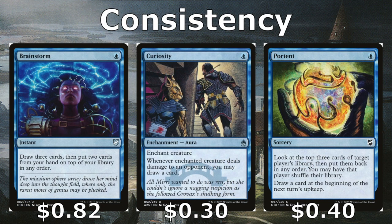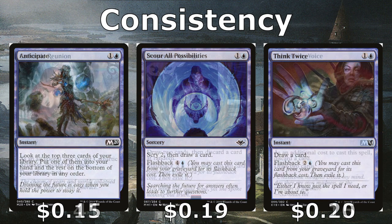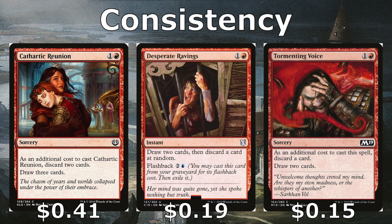For consistency through card draw, we have Brainstorm to fix our draws. Curiosity can be put on a creature we can attack with for repeated card draws. Anticipate and Scour All Possibilities help fix our draws — Scour has flashback for five. Think Twice draws us a card with flashback. Cathartic Reunion, Desperate Ravings, and Tormenting Voice have us discard to draw, but since most cards have flashback, our graveyard essentially functions as our hand in this deck.